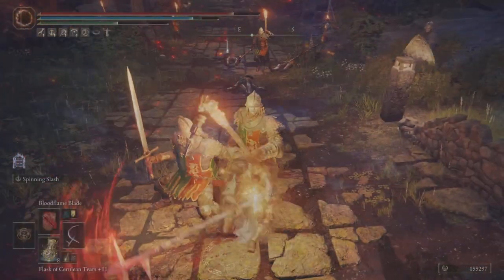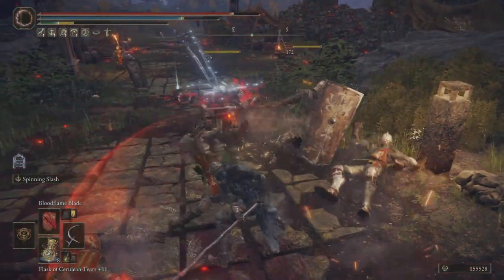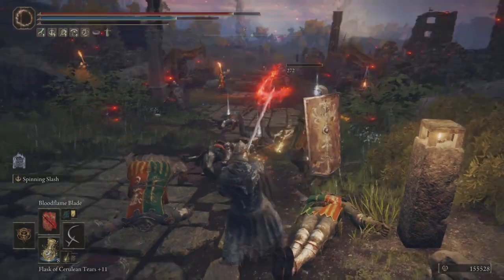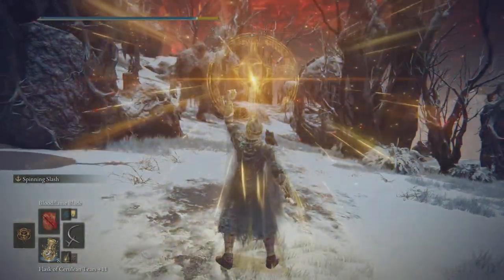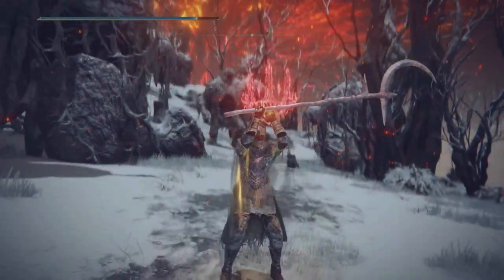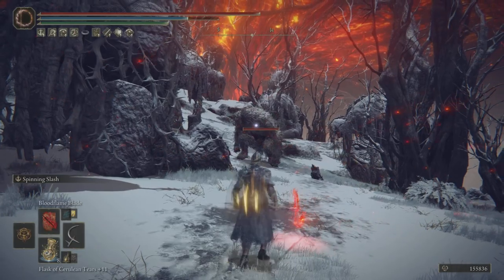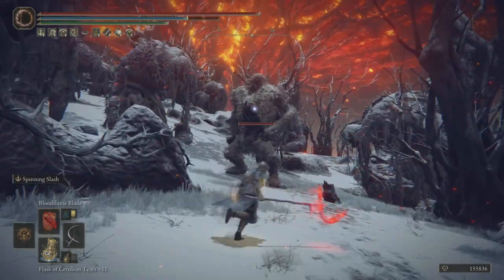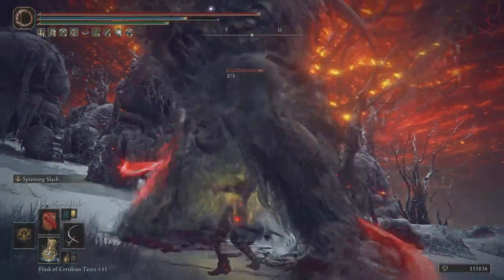We're going to be using this right here at the Gatefront Ruins to check it out. Just like every Spinning Slash, it's kind of hard to not get broken out of your animation once you get started, but you can get broken out of it before you get started. We're going to take this over to the Mountaintops of the Giants, try it out, put on ourselves a little bit of Golden Vow and a little bit of Blood Flame, and we're going to take out this guy right here.